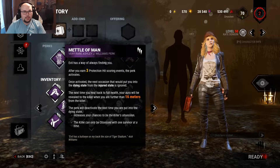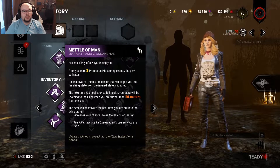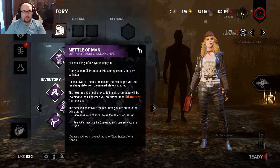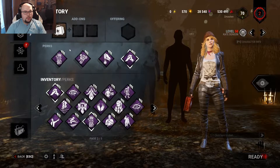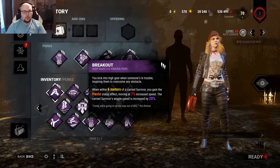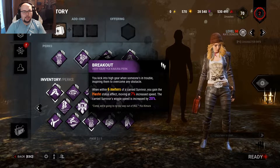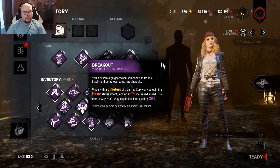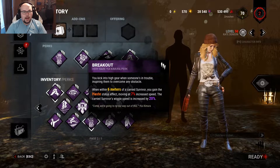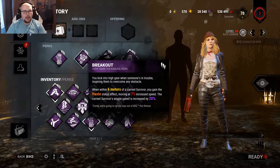In the recent patch they changed protection hits from a 20-second cooldown to only three seconds. To get a protection hit you have to be hit by the killer while a nearby survivor is injured, or if the killer has a survivor on his shoulder. Because of that we also have the new Yui perk Breakout — when I'm near the killer and he's carrying a survivor, I get a seven percent haste effect and the survivor wiggles 20% faster.